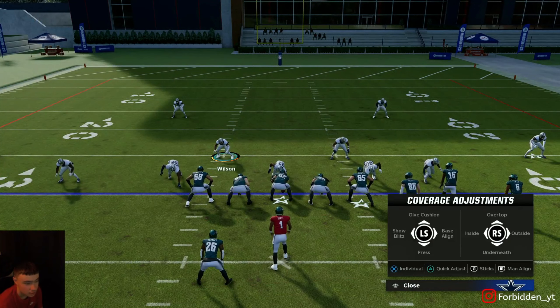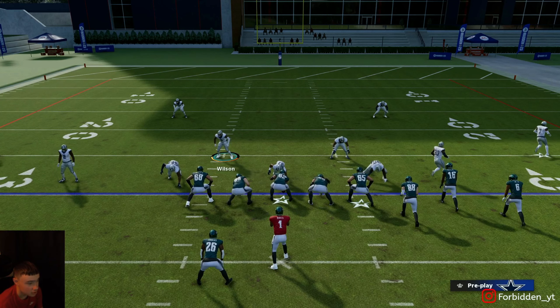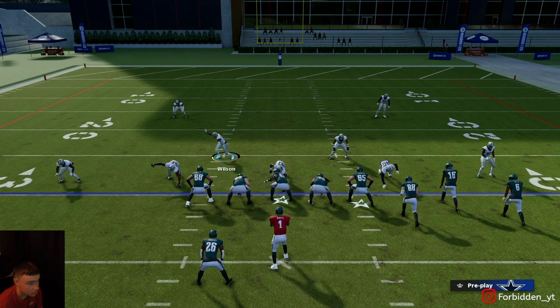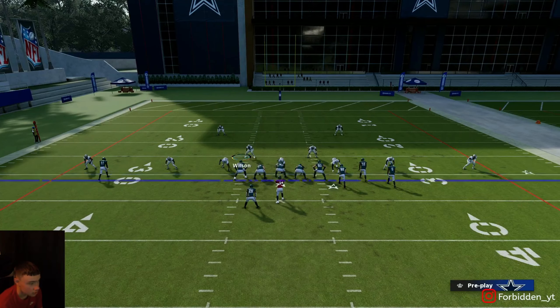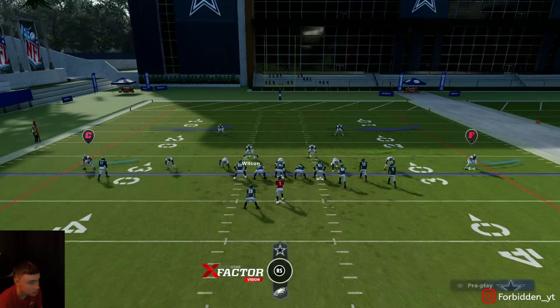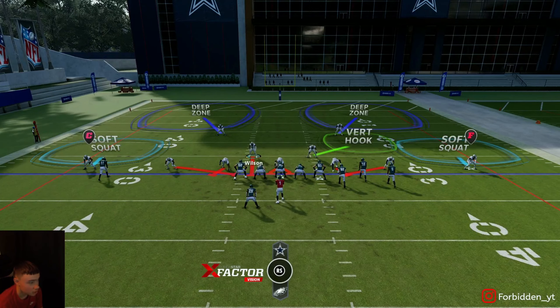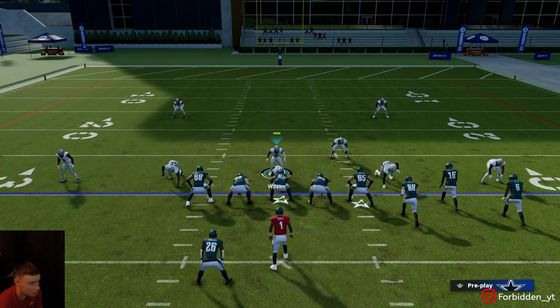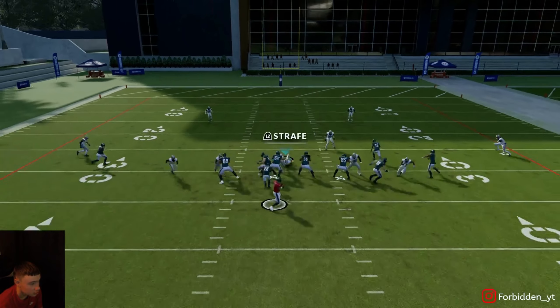We're gonna be running DB fire two and we're gonna go against double post out of bunch. What you're gonna do: baseline, click triangle or Y, then go right on the left stick, then press triangle down on the left stick. You're gonna blitz your user and slant your D-line outside. Your play art should look like this.